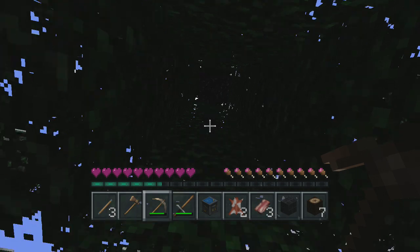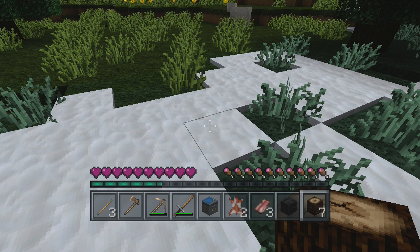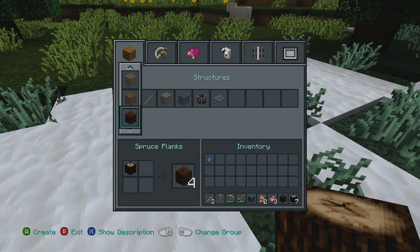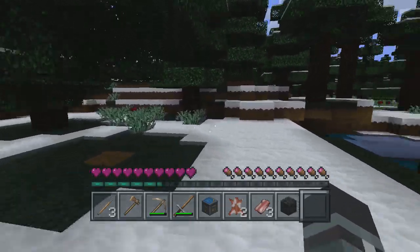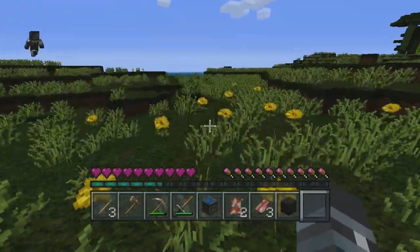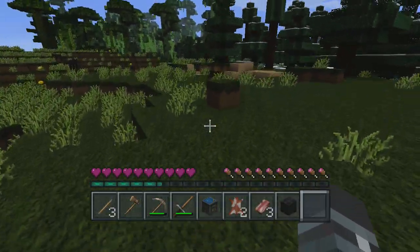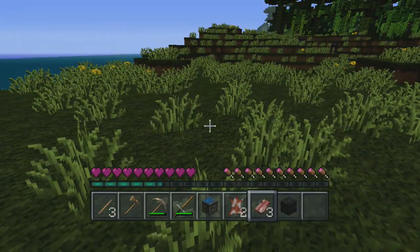Keep chopping away — the tree will start falling down. We got spruce wood — get plenty of that, that's cool. Now we need to find a good spot to build a house. Let's see... I'd say here would be okay.